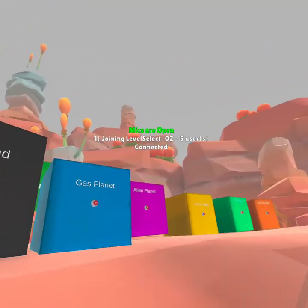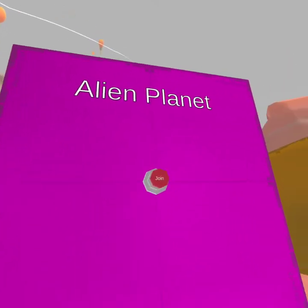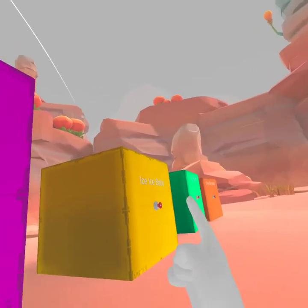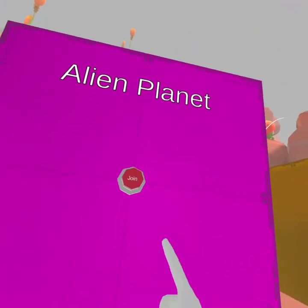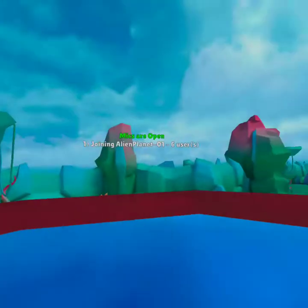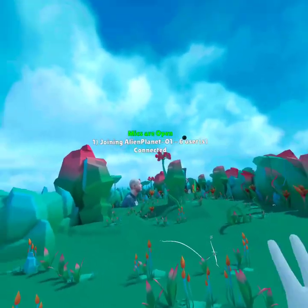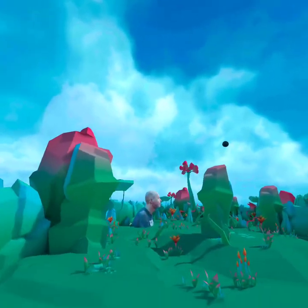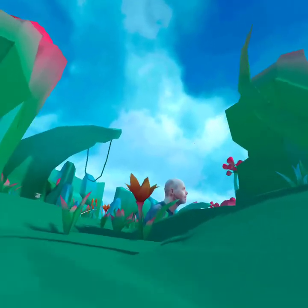Okay, the next map is Alien Planet — I think this is like the fourth planet. So let's do it.